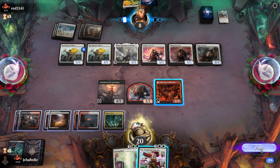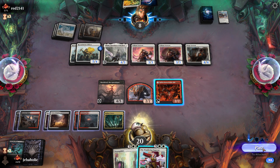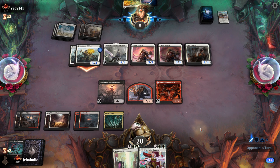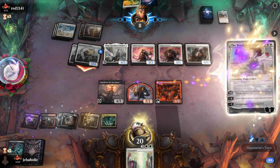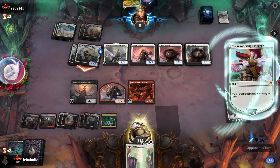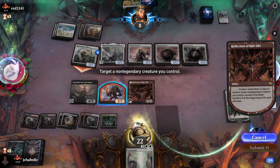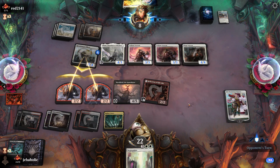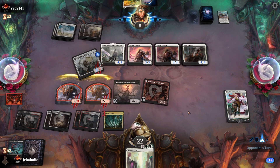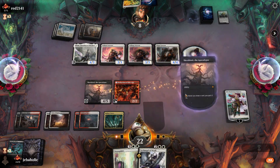Actually this is a problem — since I waited he's gonna get a ton of 1/1s. I kind of need to draw a Farewell here. Alright, that's actually a huge attack because now I can kill both of them and he can't draw cards anymore. That took off a bunch of pressure for me.